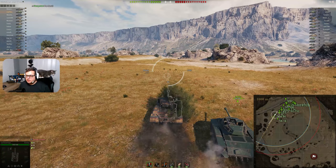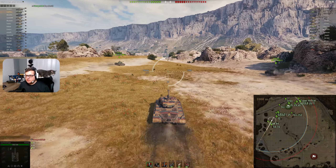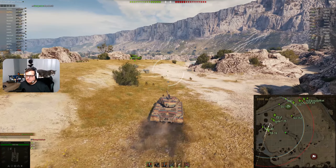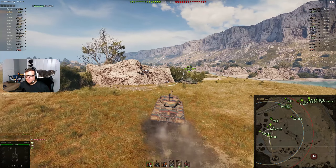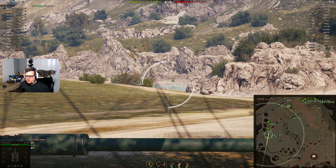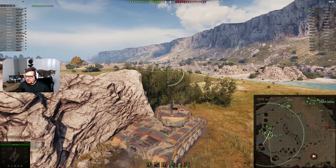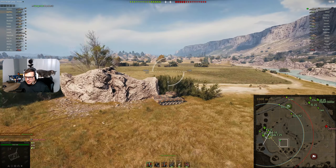I see you heading to the 1-2 line — that's alright. It looks like you've got plenty of support heading to the opposite side. It's probably okay to split your top tier vehicles because wherever that Defender is, you're going to need a top tier vehicle to help your smaller vehicles out. Looks like your 59-16 has gone for some early spots. Nobody went into the middle of the map, so the SU-152 on your team has very few targets to shoot at.